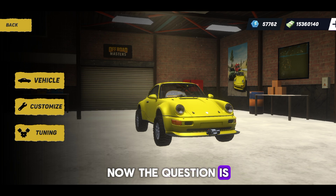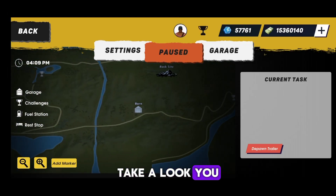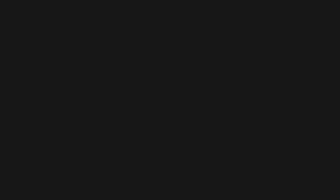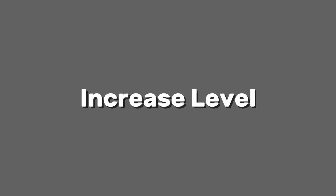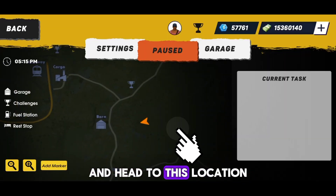Now the question is where this car is located. You will find this car in the water. If you go near it, it will unlock. For that, come to the map you just unlocked and head to this location.